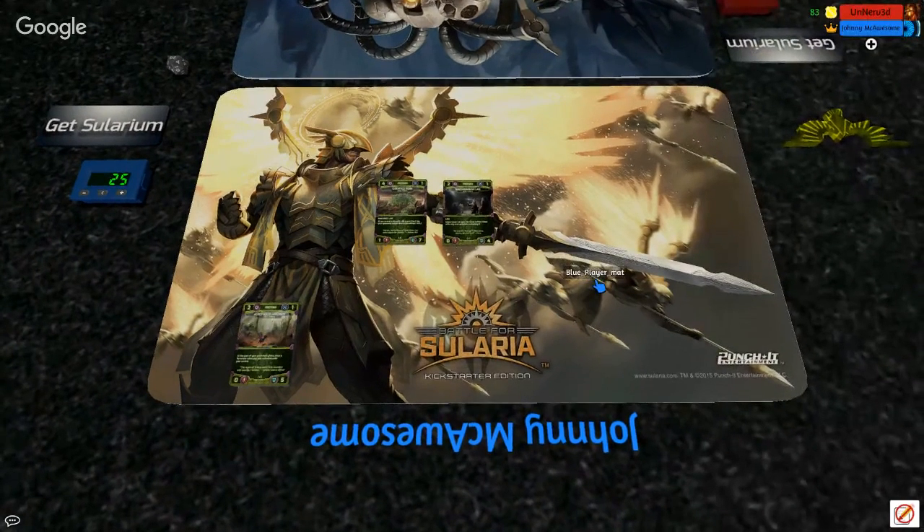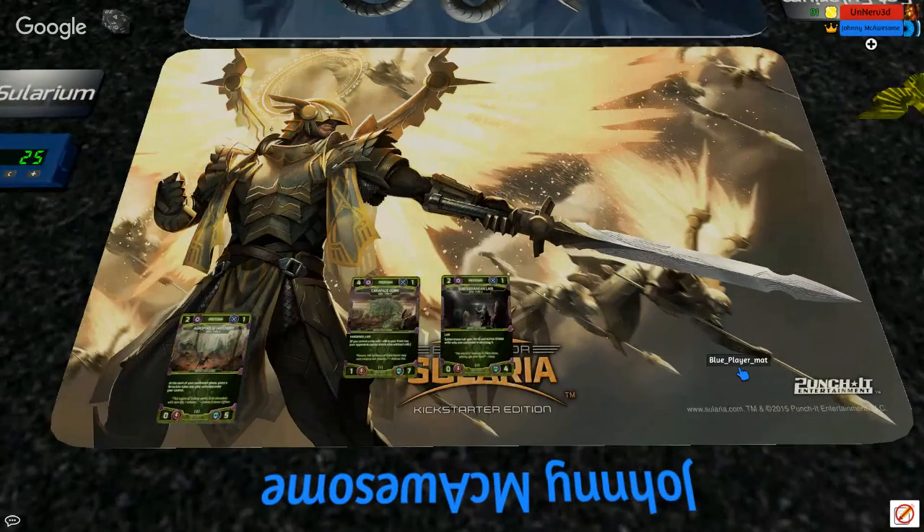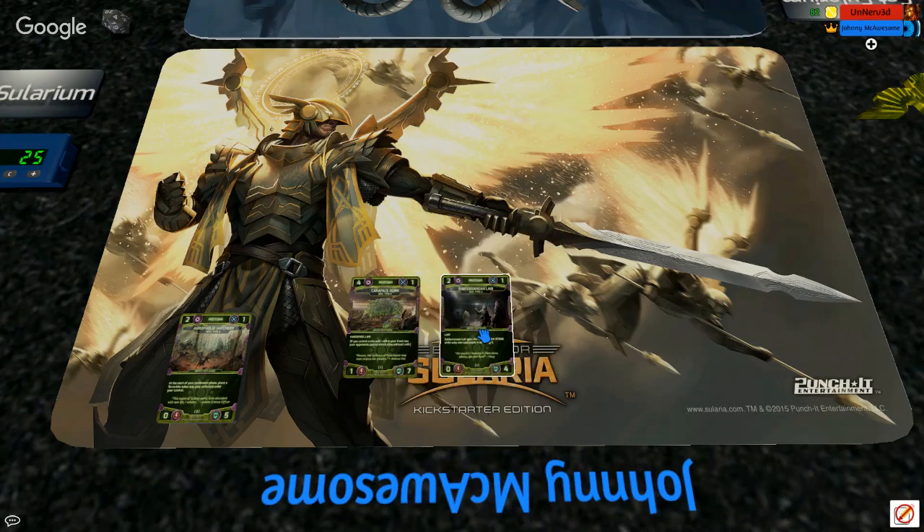Thematically, I really like this especially for the Protoan — they're a tribal, primal creature type and it makes sense that their dens would only be accessible through a single point of entry. Their homes are deep underground; they just aren't likely to build things out in the wide open. There's some very cool artwork in that realm on Sublayer as well — Philip knocked this card out of the park. We can see what look like ex-Solarians, maybe anarchists, clearly entering a space that's not very friendly to them, which is exactly what we wanted from a thematic side.